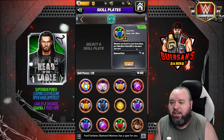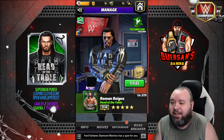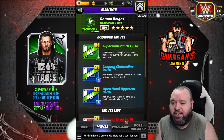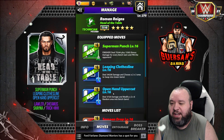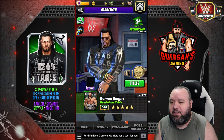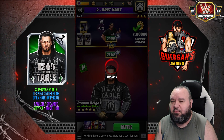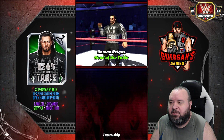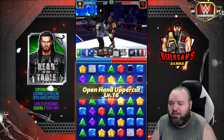One important thing for this moveset is the Honky Tonk Man plate — it makes it so that whenever you break three greens you get three blues. I don't really care about getting three blues, but I do care about getting one blue. Three blues are nice because it helps getting your Leaping Clothesline back. But it also lets you use your uppercut twice in the same turn, making your finisher hit for a lot more. Again, the gear has zero effect on this moveset.